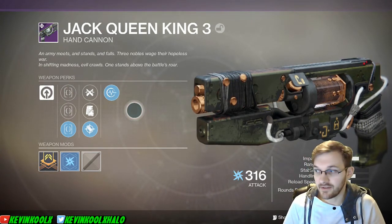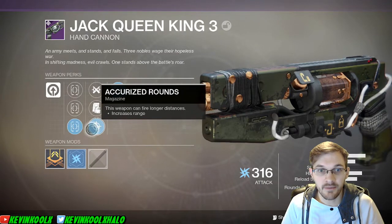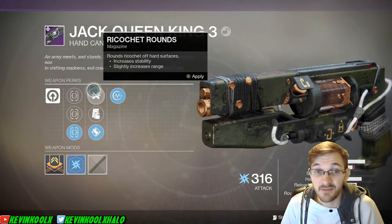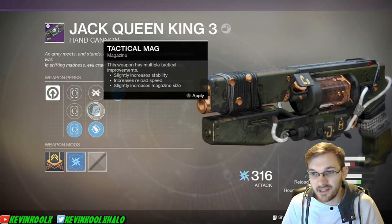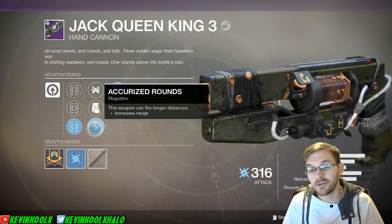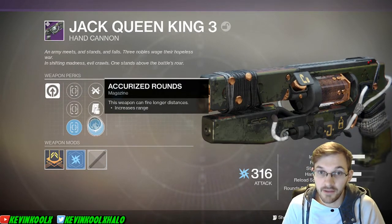What you want to do is try to increase the range as much as you can. With the sight I'm using — the Hitmark HCS — that's the one that increases range the most on this weapon. Between the three perks, you have Ricochet Rounds, which ricochets off hard surfaces — kind of a novelty thing. Tactical Mag improves stability and reload speed. And then Accurized Rounds lets the weapon fire at longer distances, giving a bit of extra killing potential. There's actually quite a significant jump in range with that perk, so I definitely go with Accurized Rounds.